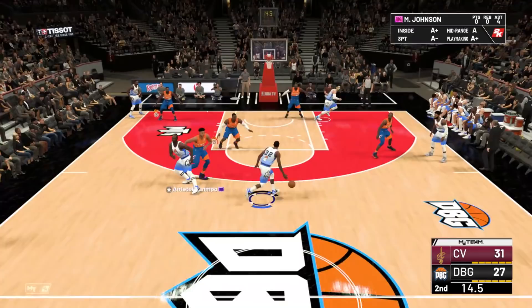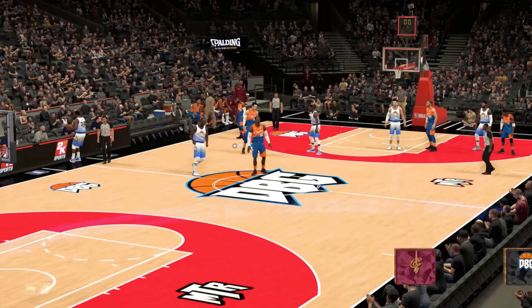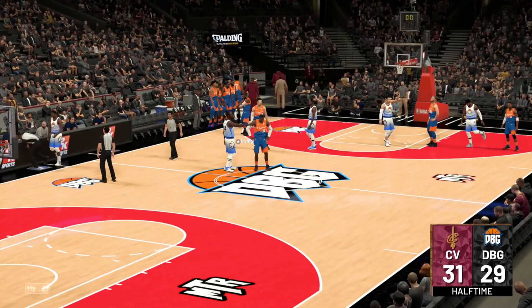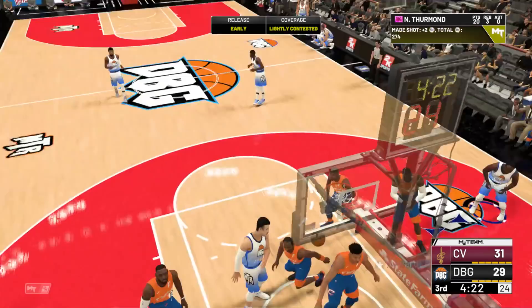Defense Magic. We're only down two going into halftime — obviously not good when you compare it to how much we were ahead, but could be way way worse. Ridiculously difficult fadeaway jumper and he puts it in — that was a really tough shot. We got him — fadeaway jumper green light, Manu let's go!